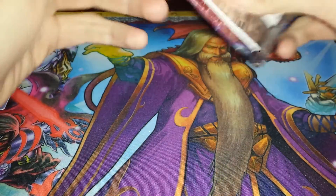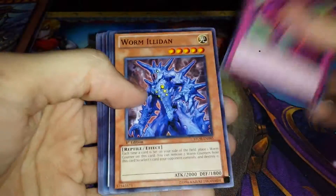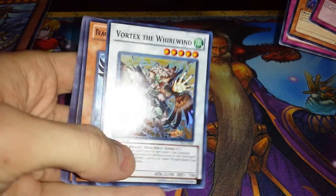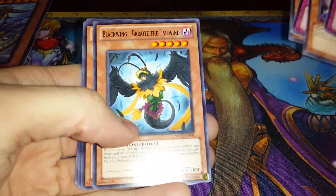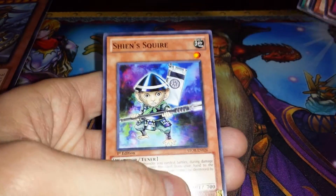Final pack — Storm of Ragnarok. Zero Force, Worm Elidan, Token Stampede. Oh! Vortex the Whirlwind! Awesome! And that came before the rare, so we've still got a rare as well — Blackwing, Boreas the Sharp. So that's awesome. Blackwing Brizote the Tailwind, Garmer of the Nordic Beast, Token Sunday, and Sheehan Squire. Glad we pulled one super rare out of the whole thing — Vortex the Whirlwind.